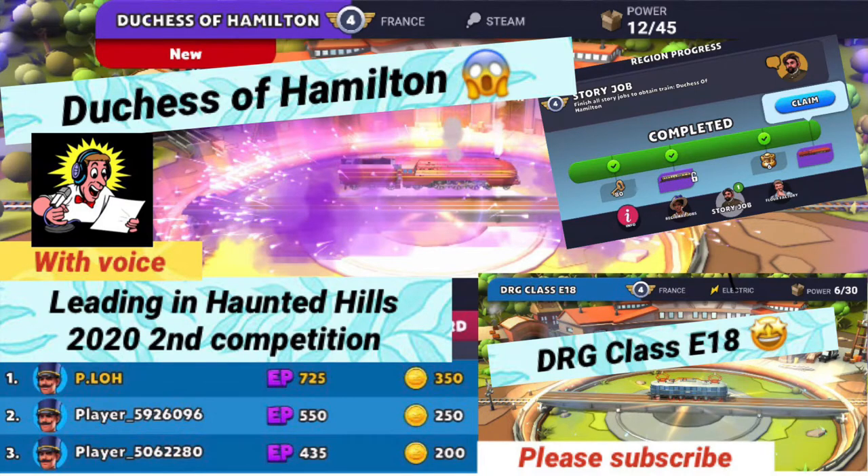Besides that, I got a rare train - DRG Class E 18. It comes with 6 power and is upgradable to 30. And I'm also leading in the Haunted Hills 2020 second competition.